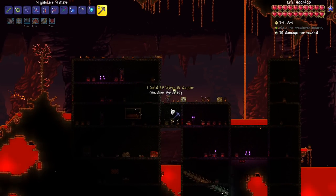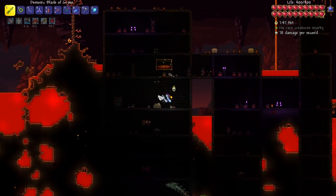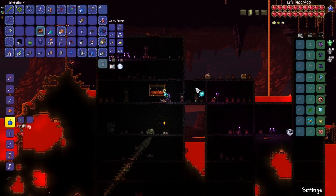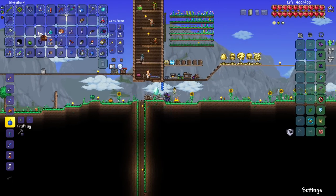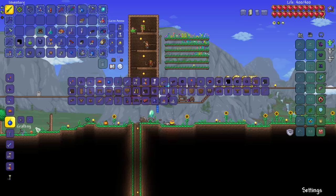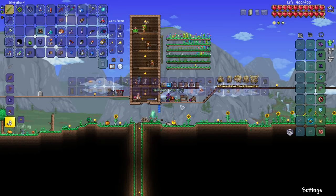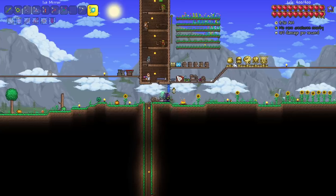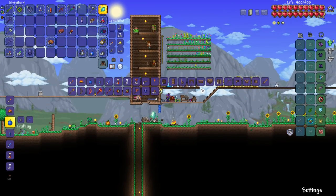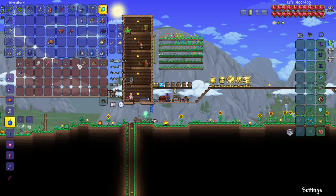We found ourselves a Hellforge. If we get a Shadow Key, that would be kind of handy. Dark Lance - never mind, we do get the Dark Lance. So we'll be coming back here for the Shadow Chests at some point. We can go ahead and place this guy down. I don't know if this is enough for the Volcano - it is not. I had to get a little bit more Obsidian because it turned out we didn't quite have enough.